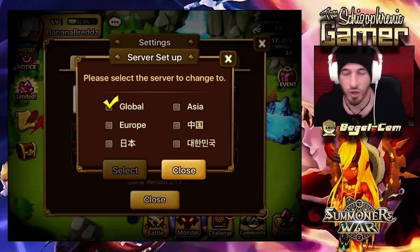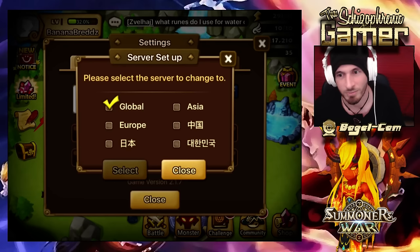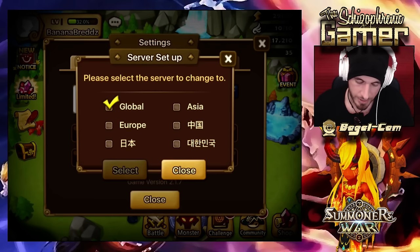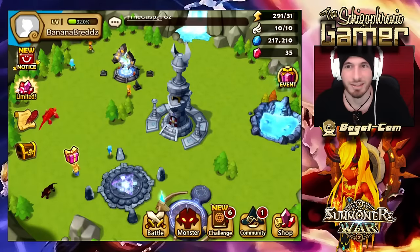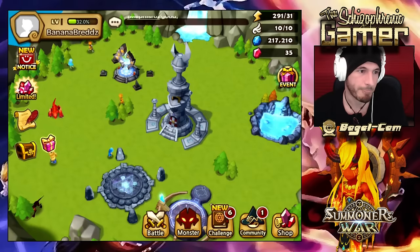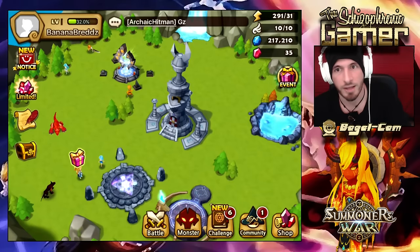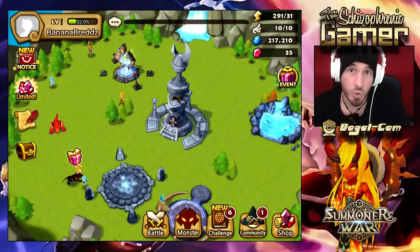Most players have between 0 and 2 Nat 5s. Switching servers is cool because you get a better chance of maybe actually getting something without spending money, just by logging in. You've got to be patient, but you've got 6 chances of getting a cool toy to play with. And you don't have to grind on all of them all the time — you don't even have to get to level 40. You can just be at level 1 or 2 and keep collecting rewards, and if you get something, then maybe you play that account.